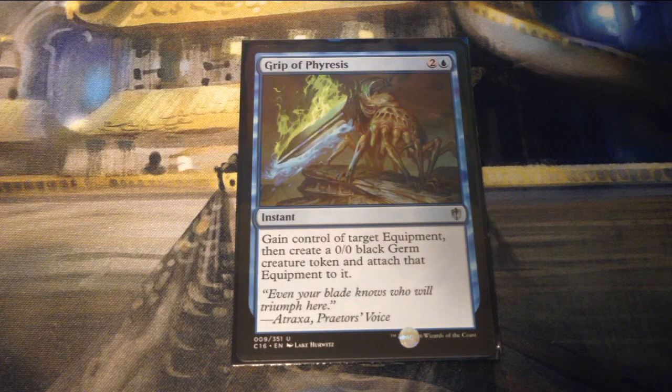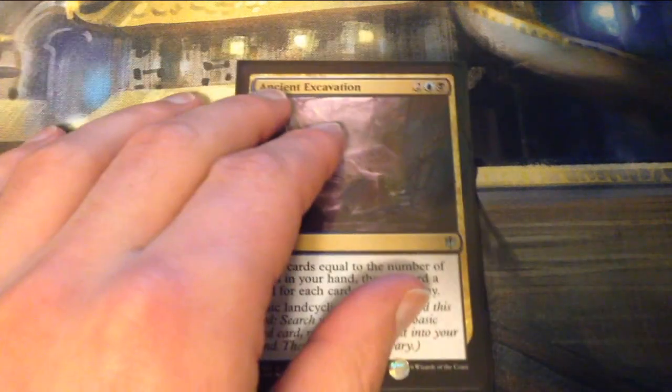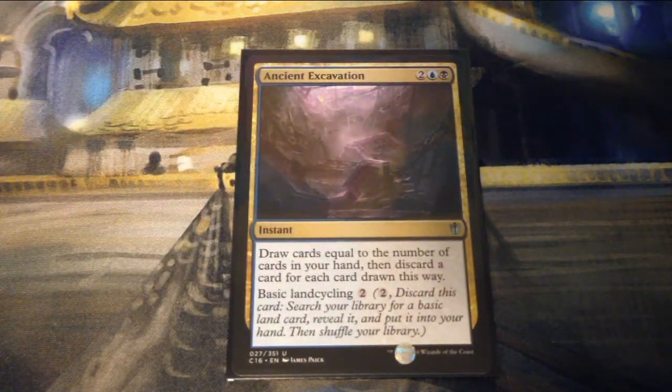Grip of Phyresis is a newly printed card — two and a blue for an instant. Gain control of target equipment, then create a 0/0 black Germ creature token and attach that equipment to it. Ancient Excavation is two, a blue, and a black for an instant — draw cards equal to the number of cards in your hand, then discard a card for each card drawn this way, and it has basic land cycling for two generic.